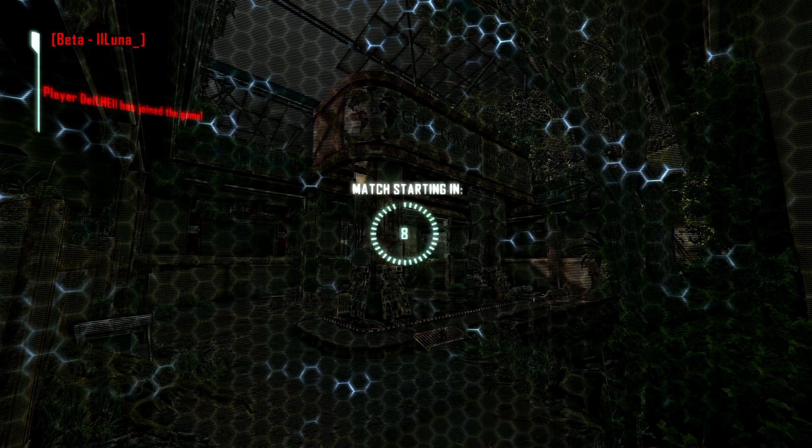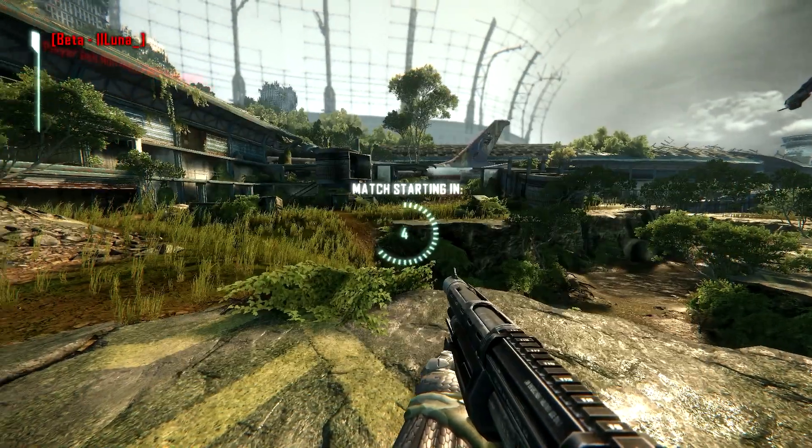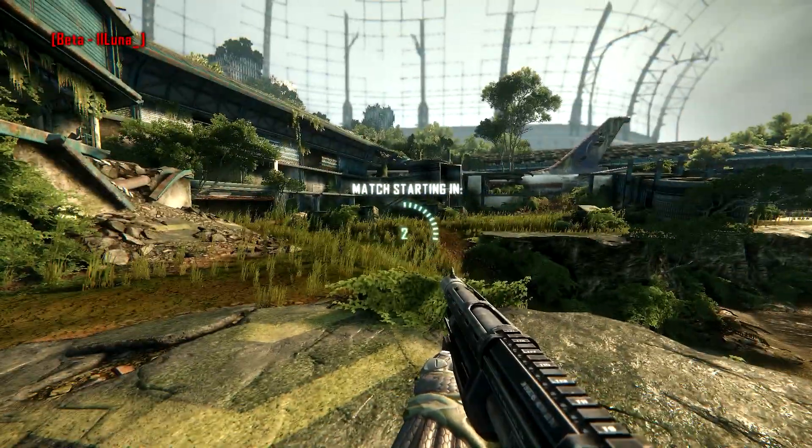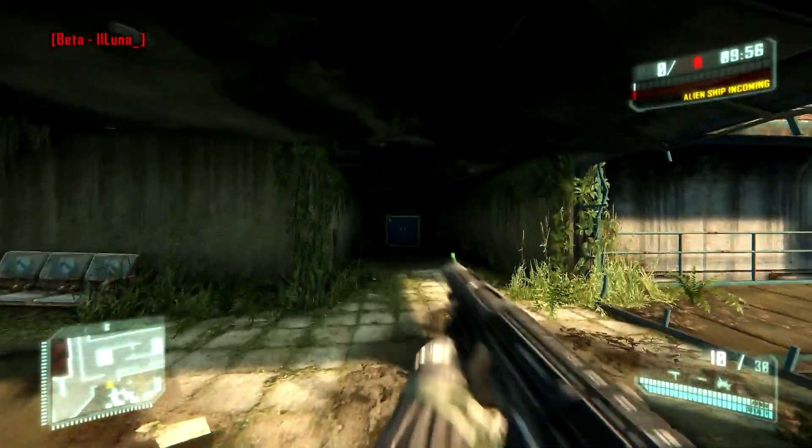What's up, it's Warspring and today we're going to be playing some more Crysis 3 open beta. This time I'm going to be using the Marshal, which is the shotgun in Crysis 3 — it's a very powerful shotgun. We're going to be playing Crash Site on the map Airport; it's probably my favorite combination of map and game mode in the open beta right now.